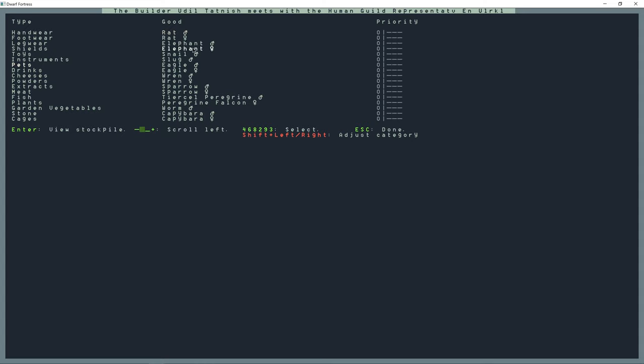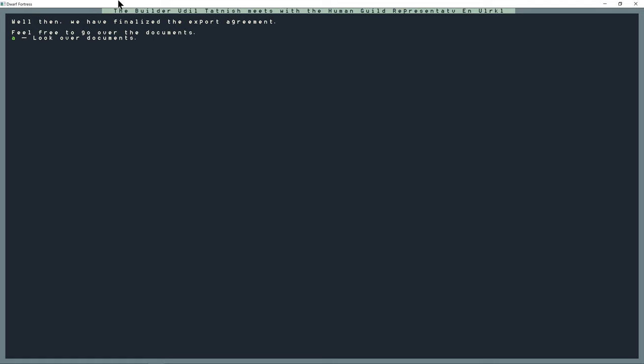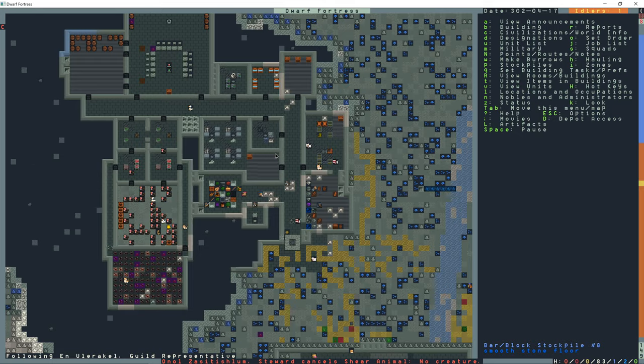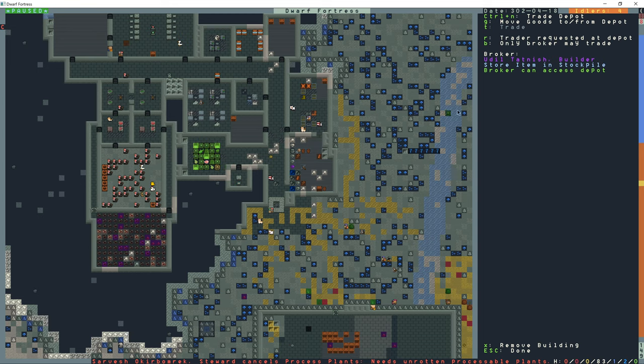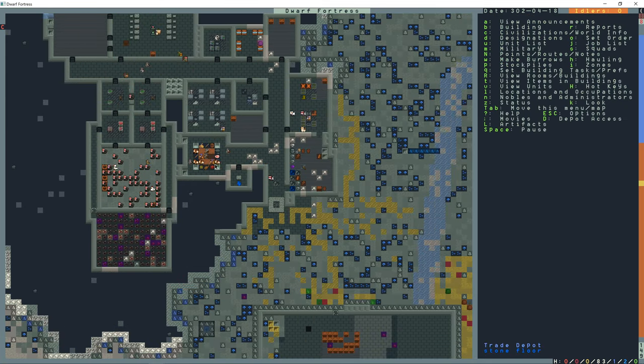We can get elephants from them - we want high priority on the elephants. Let's see if we can make war elephants or something. They're also going to show me what they want to buy from us - windows, and they'll give a decent price for crowns. I normally don't worry about this stuff and just sell them whatever I'm selling. He's going to go check out the fortress and I'm going to request a trader here. They already brought the goods up with the auto trade; they're still bringing the animals in.